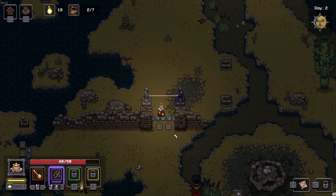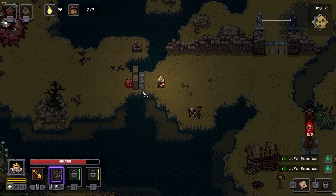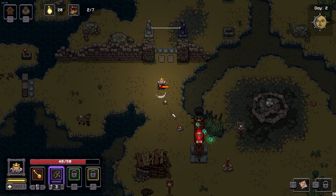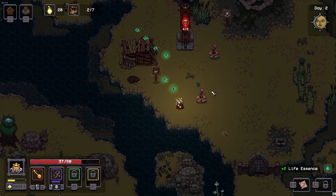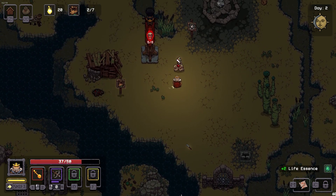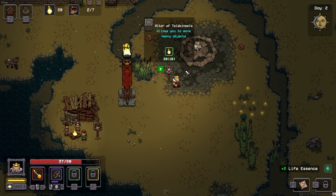That monster looks like it can do some real damage. There's a ton of enemies over there. Can't shoot that one. They shoot through the torch — that plan is a bit flawed. I'm stuck on that thing. What is this? We need a guy. We took care of it. Altar of telekinesis — that's what's up! Let's build it. Can now move objects with magic!